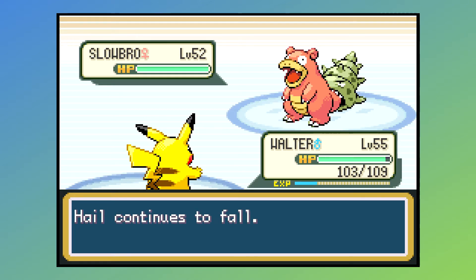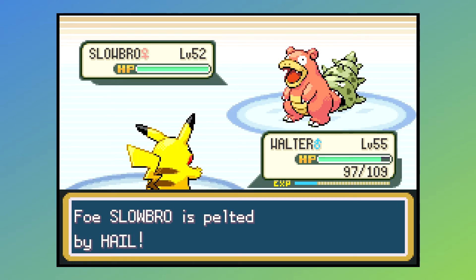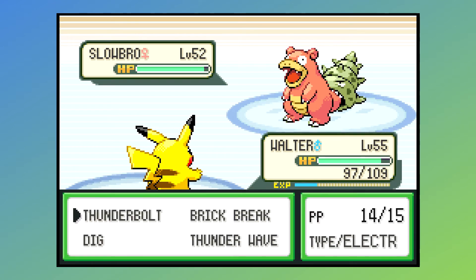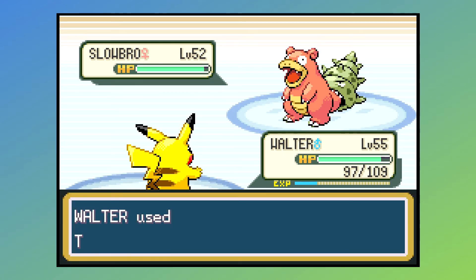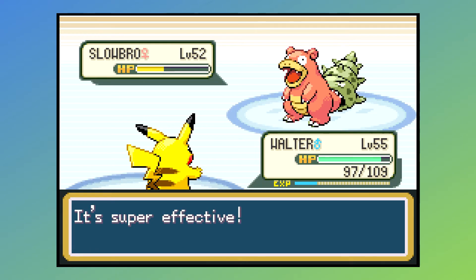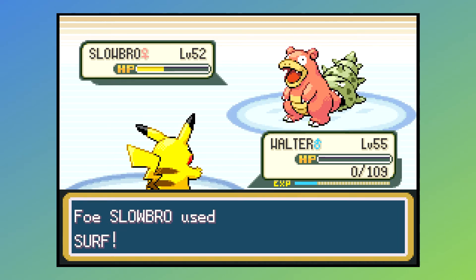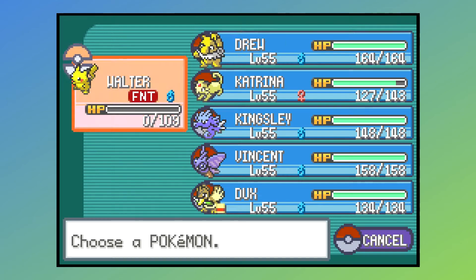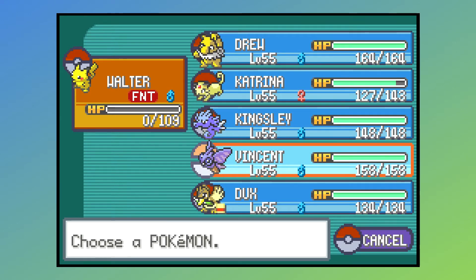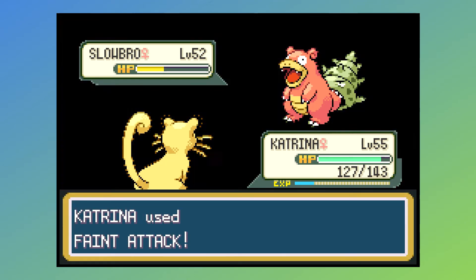Then we have Slowbro. In Gen 3, much like the Dewgong we met earlier, it has both Surf and Ice Beam, although it doesn't get STAB from Ice Beam, mercifully enough. And it doesn't have a STAB Psychic move, so Water is the only thing you should really be worried about. It does have Amnesia and Yawn, so it can put you to sleep and then get some Special Defense buffs up if you're trying to take care of it using special moves like Grass or Electric. You'll probably want to get in there and do some damage real quick. I wouldn't recommend Grass because it does still have Ice Beam — it just isn't a STAB move. Dark or Electricity are both good ways to go.